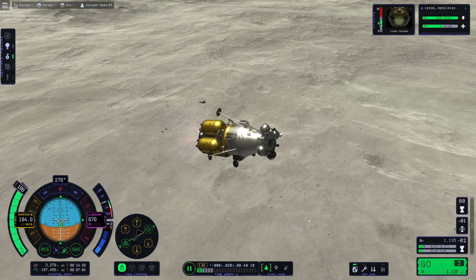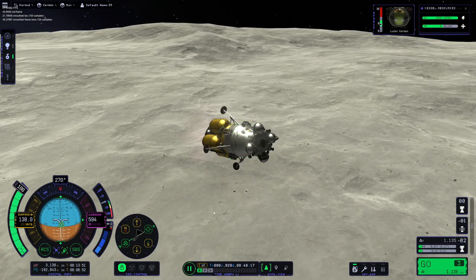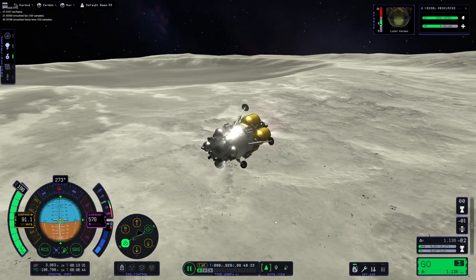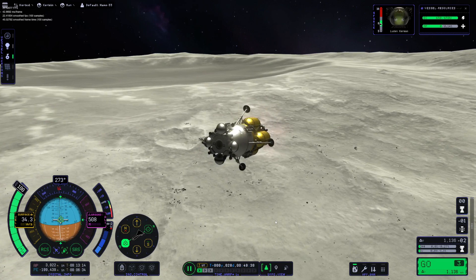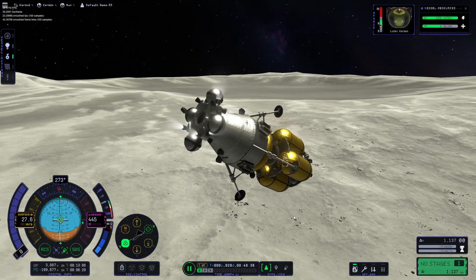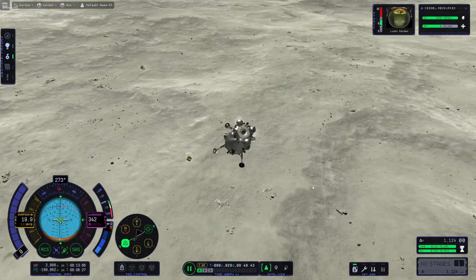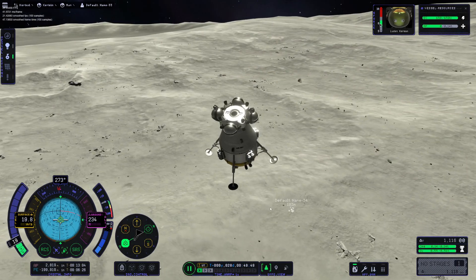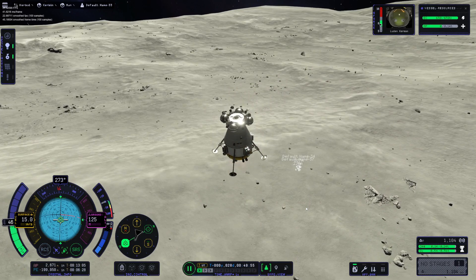Here we're trying to use the most out of that transfer stage to cancel out as much velocity as we can before we begin our main descent. Should be happening shortly as we approach 50 meters per second above the surface. There we go — we haven't actually burned out on that stage, but I figured we'd do the main part of the landing with the actual lander. Observe the explosion — it explodes. Watch. It's pretty cool.